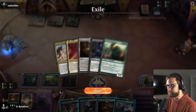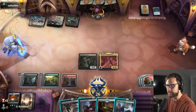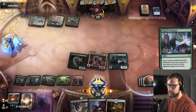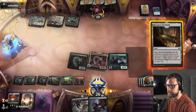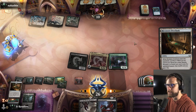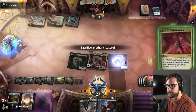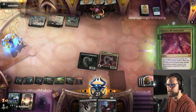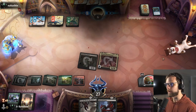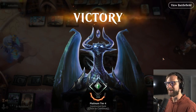We have 15 cards left in the deck. If we go here, this forces them to answer the Zeatora, which they may or may not be able to do. And there we go — we got the win against a reclamation mill deck! Very interesting. We didn't actually get to see the reclamation, but I'm assuming that was their plan. That was a really good game. Let's jump into game two.